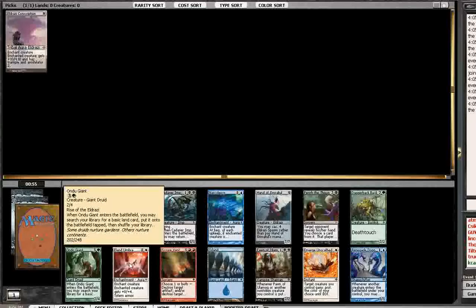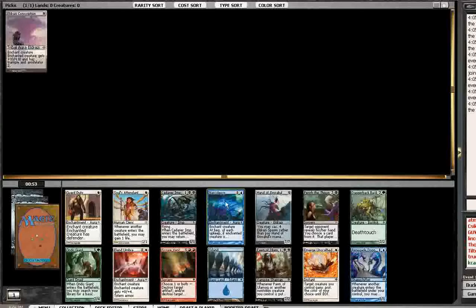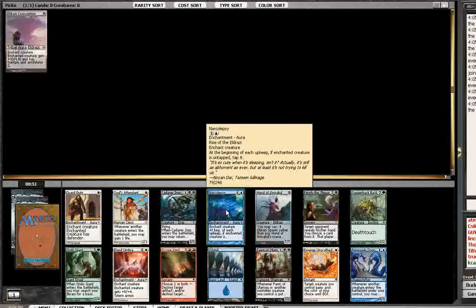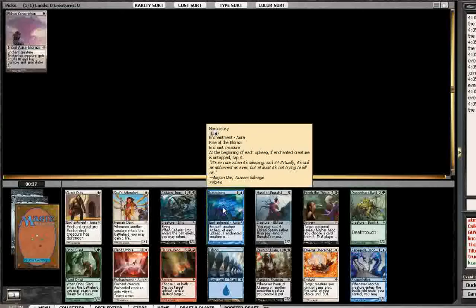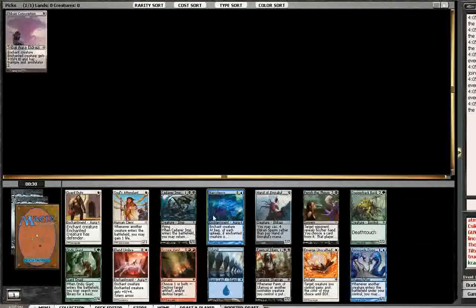Undo Giant is an option. And Narcolepsy is in this pack too. I think Narcolepsy is, without question, the best card in this pack. But I just passed a Domestication, so it's likely that the person to my left is interested in this Narcolepsy. And if I can sort of push them towards blue, I might be able to carve out a space for myself in green ramp into my Conscription.